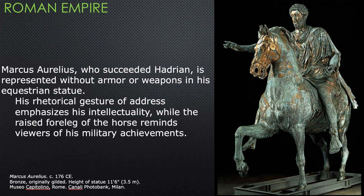Here's another portrait of an emperor, considerably later than Caesar Augustus — the period style is different. Marcus Aurelius has a beard and long curly hair, looking completely different from earlier emperors. He is represented without armor or weapons in this equestrian statue. This is the only equestrian statue preserved from ancient Rome — there were many, but they were all melted down when the Christians became the powerful institution. They had little use for ancient art they considered pagan.